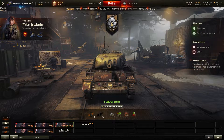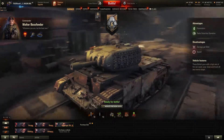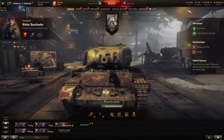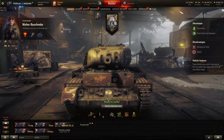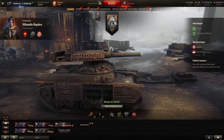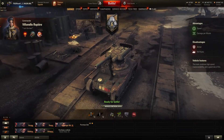Hey guys, it's Brickshen here, TigerTank12, however you want to call me — welcome back to World of Tanks. Today we are going to be taking a look at Steel Hunter, and more precisely the Heartbringer MK4 and the Arlequin, which is the French little ELC Even 90 Mutant, as I like to call it.